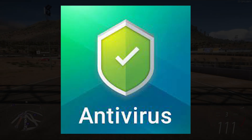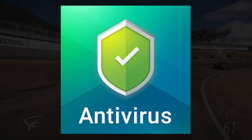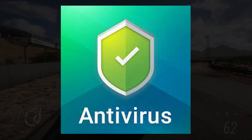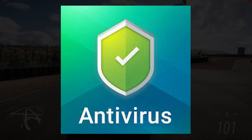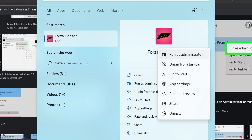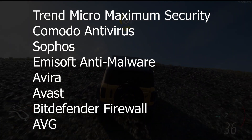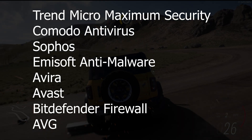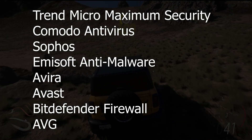One reason why Forza Horizon 5 is crashing at startup is your antivirus. A number of PC players have reported that adding Forza Horizon 5 to exceptions or temporarily disabling the antivirus fixes the crash at launch issue. Also, running the game on a non-admin Windows account causes the game to crash. Login to your Windows with an admin account and also run Forza Horizon 5 as administrator to fix the crashing issue. Furthermore, Playground Games have noted that certain third-party software will not let the game boot.